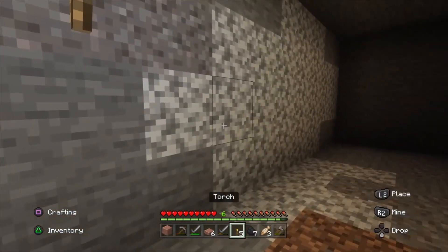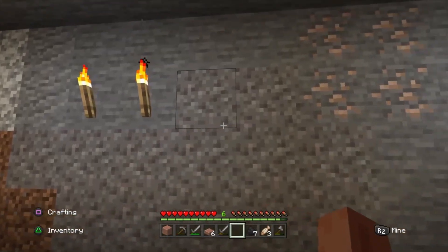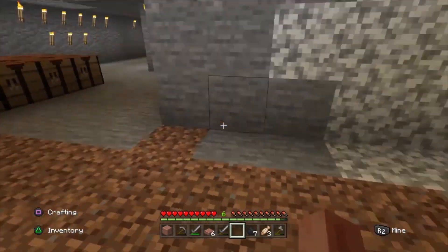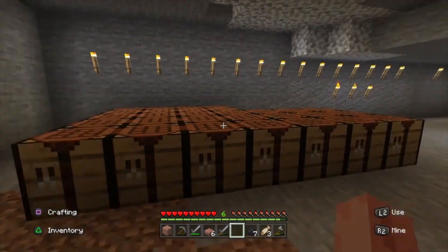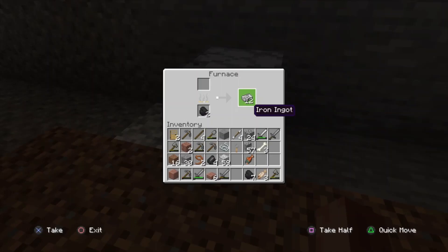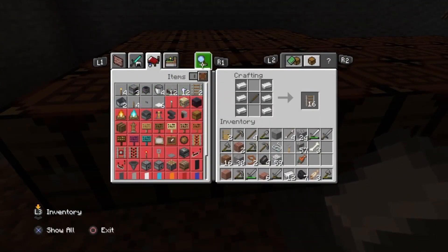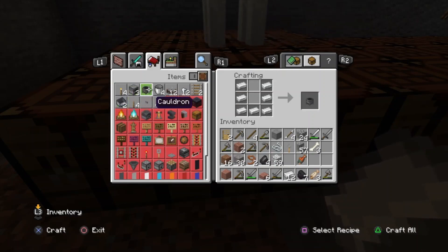This room has gotten much, much larger and we are going to keep it well lit — keep the mobs from spawning. Hopefully that's enough, but we can keep our room growing as well and that's the most important part. Got plenty of torches — we can grab some of these as well. Got the railways — oh, we're going to have to make a mine cart, make a train. Cauldron — that'll be cool.